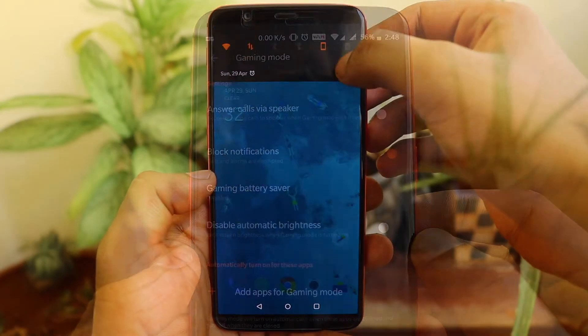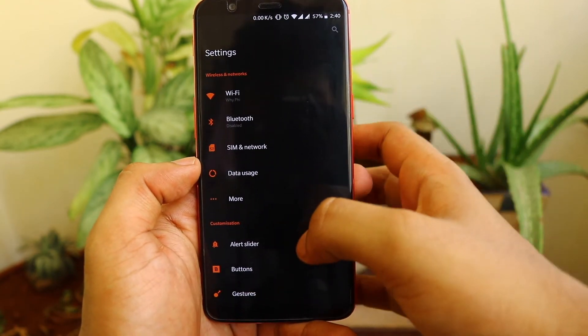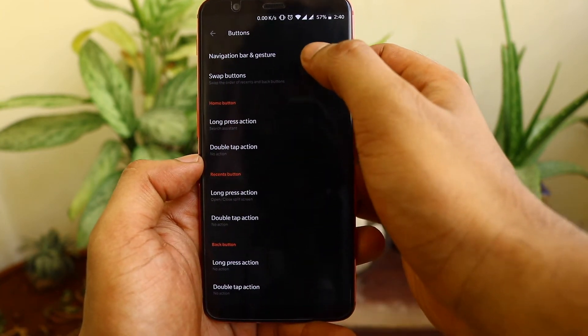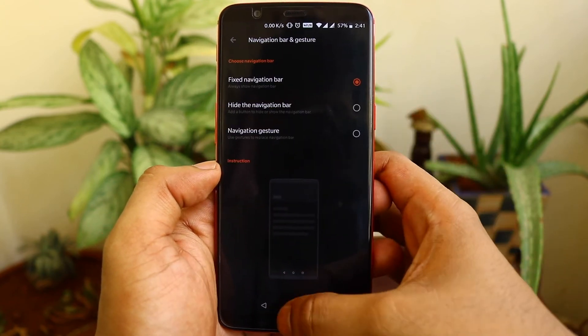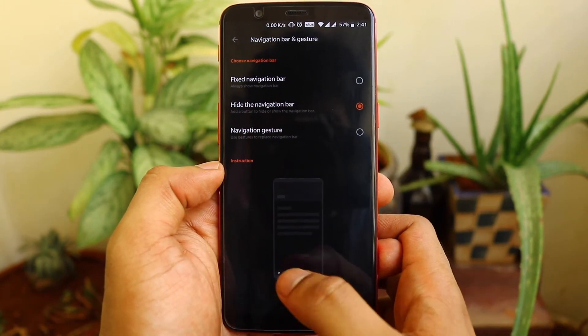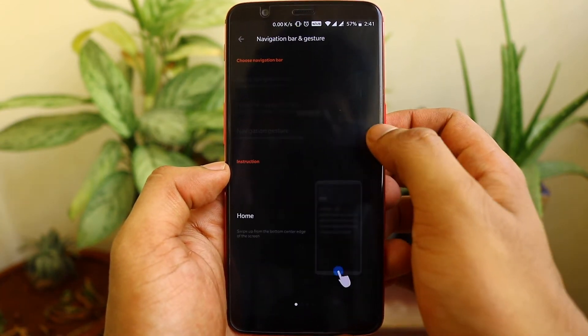The other major change is full screen gesture control — this one is a favorite of mine. If you go to Buttons, you can see a nav bar and gesture option at the top. Inside, there are three new settings for the nav bar: one is always on, the same as in 8.0; another is a hidden nav bar where if you click the small circle on the side, the nav bar will be hidden and you can swipe it up.